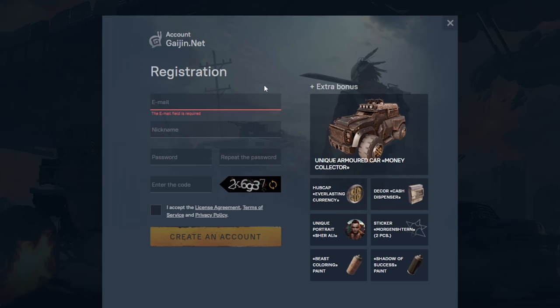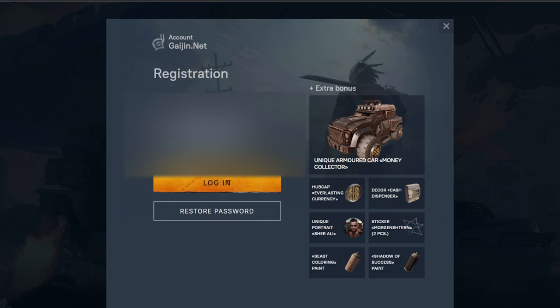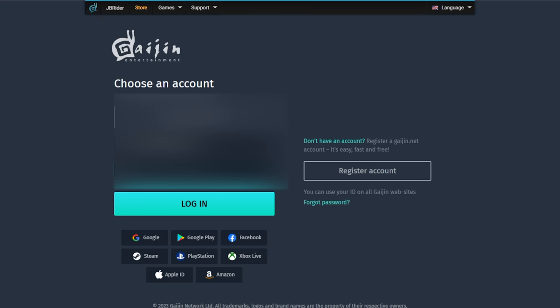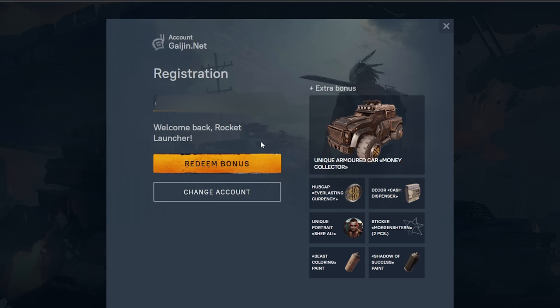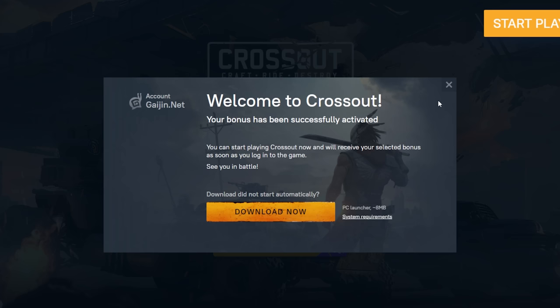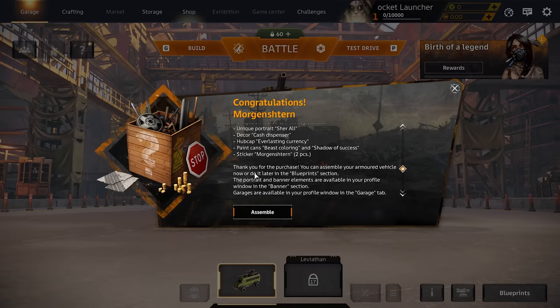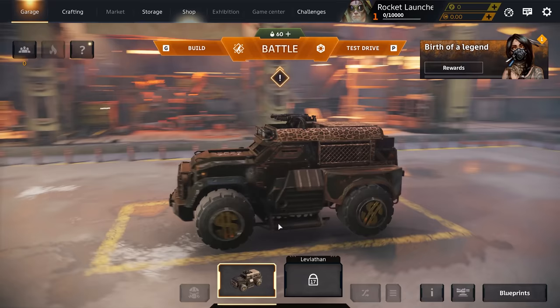Now we're on the Morgan's Turn Pack — all we need to do is log in with our Gaijin account. It says it looks like I already have an account, so I'll log in and confirm. You might need to do this a couple of times, and once you're logged in you can redeem the bonus — it'll try to download a launcher but we don't need that. We should already have our reward. There we go, we got the Morgan's Turn Pack and we can assemble this build as well, which is also at 2500 power score.